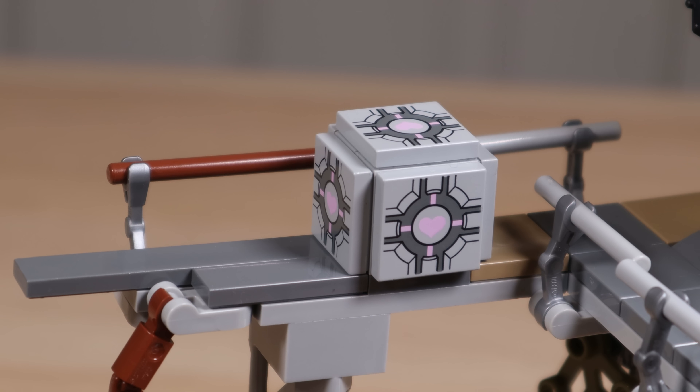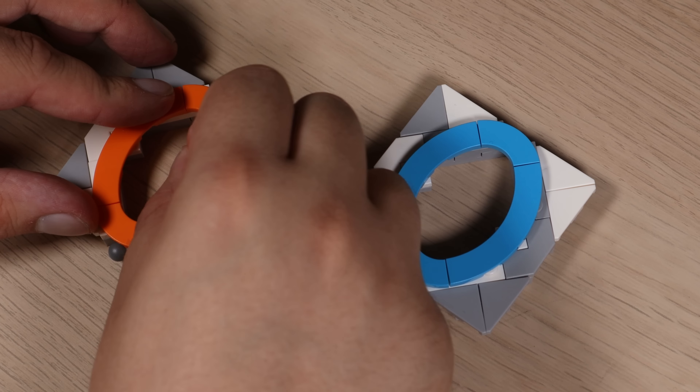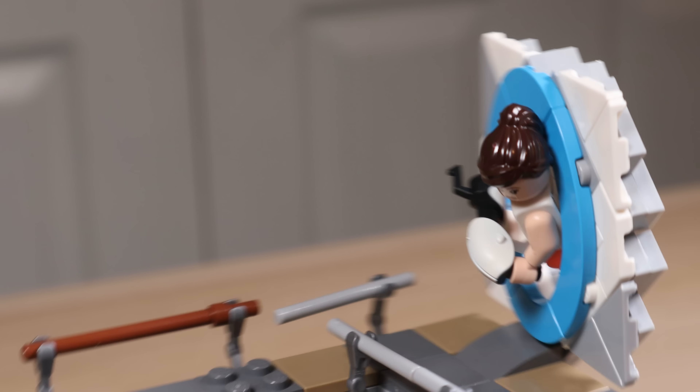As well as that, we need our minifigures. The reason I wanted to have our portals with the hole in them is so we could take our minifigure, put her in the same pose across both figures, and position her on the model where she looks like she's going in one portal and coming out of the other.